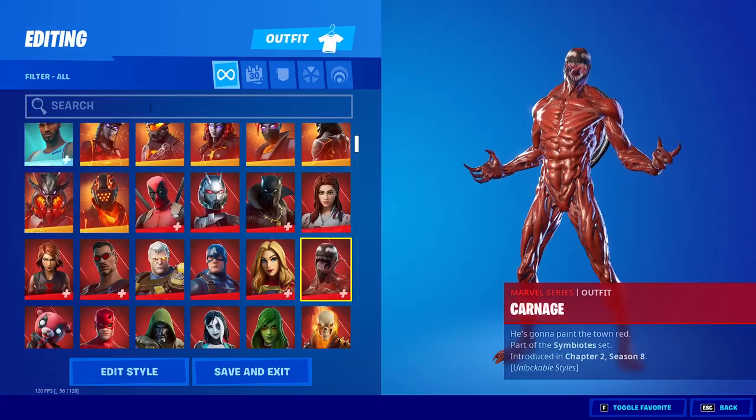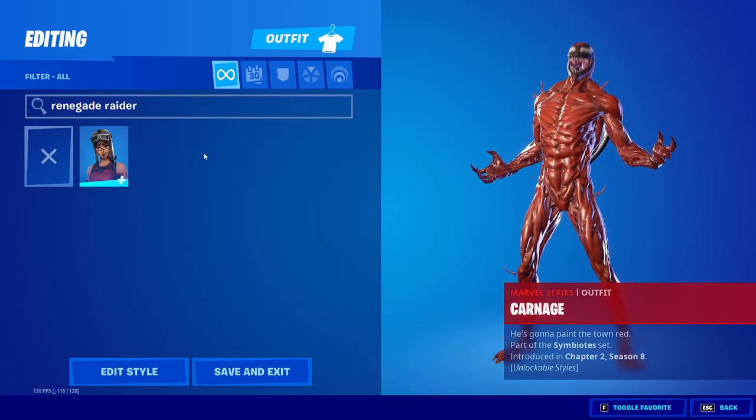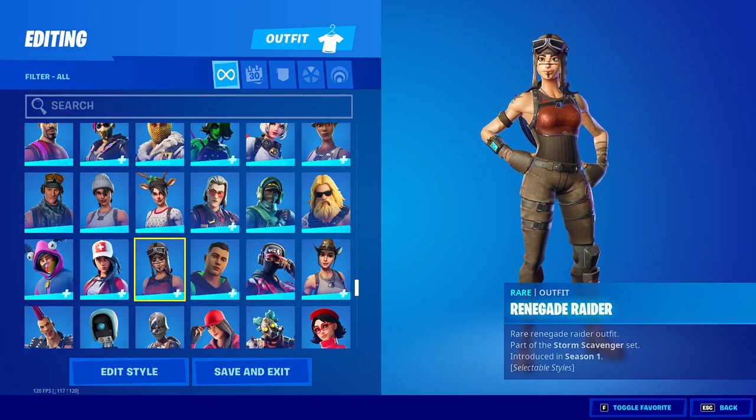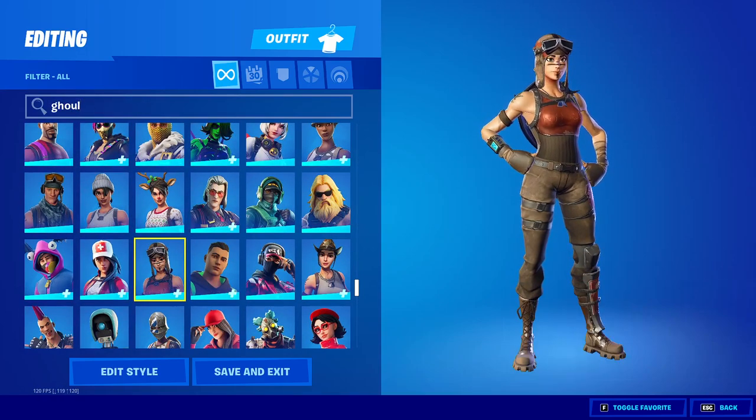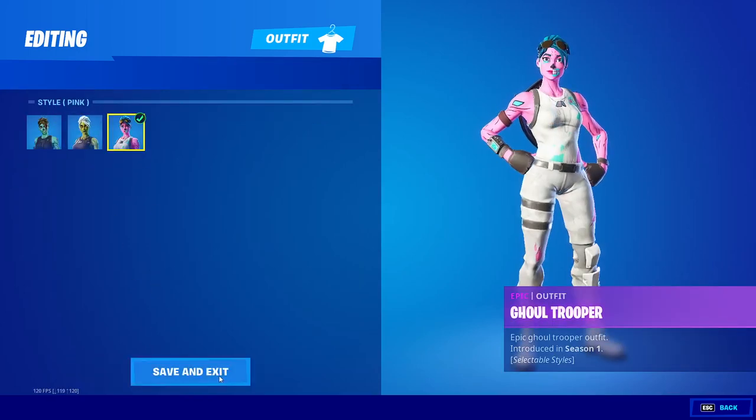For skins, it also has OG skins. If you want the Renegade Raider, you can get that. If you also want the Skull Trooper or Ghoul Trooper, you can get those too — including the Pink Ghoul Trooper or the Purple Skull Trooper.